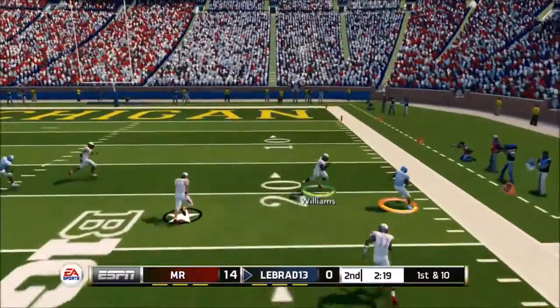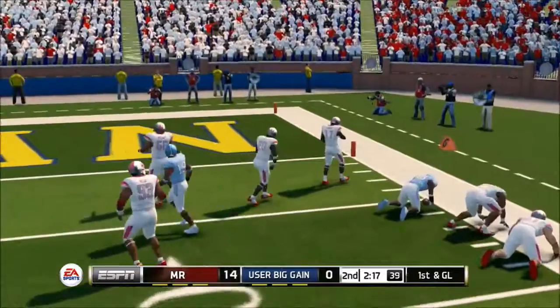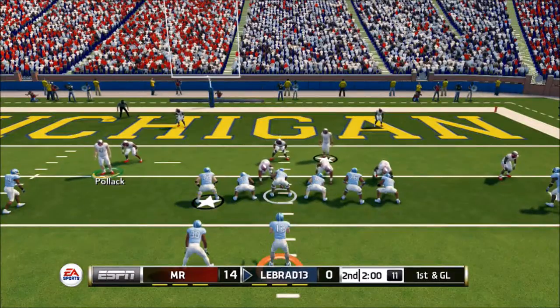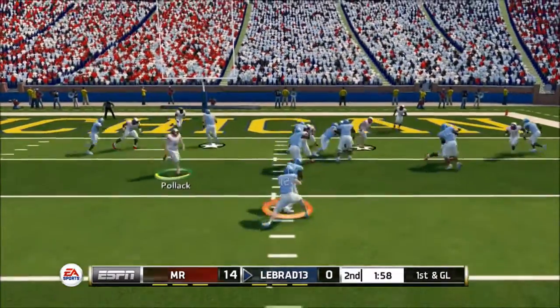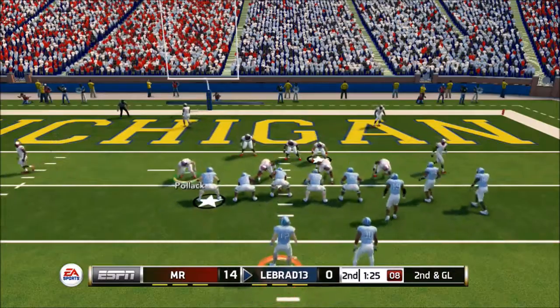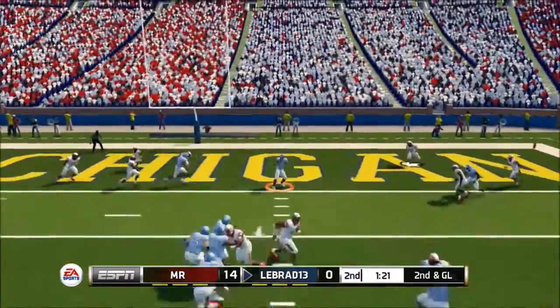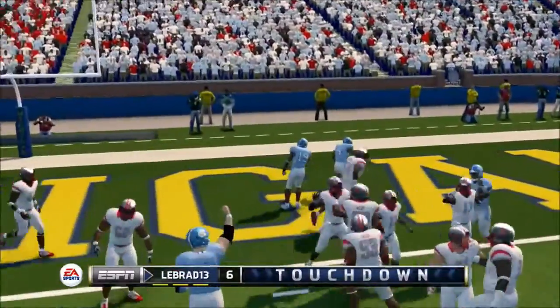He comes out passing and finds his man on the exact same route — I missed that tackle there but then I finally get him. He'll be inside our 10-yard line. 1st and goal, he runs the ball — his running game hasn't really been working too well this game. 2nd and goal, he comes out passing and gets a touchdown.